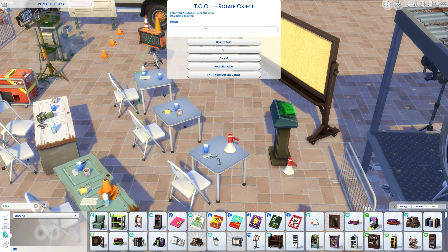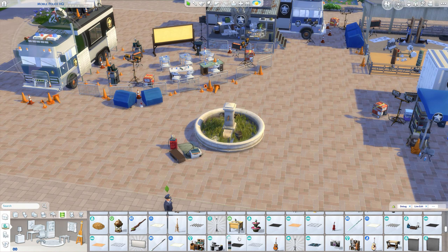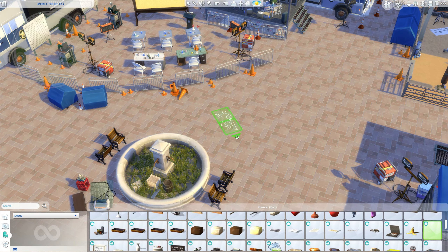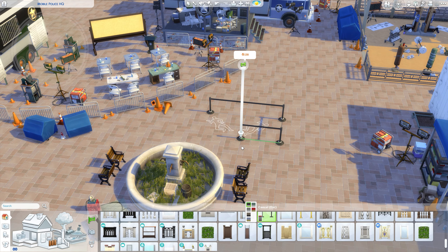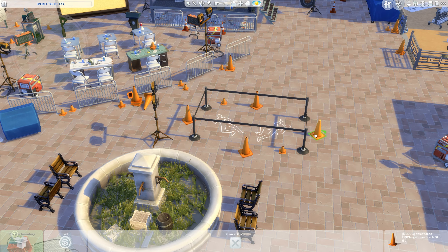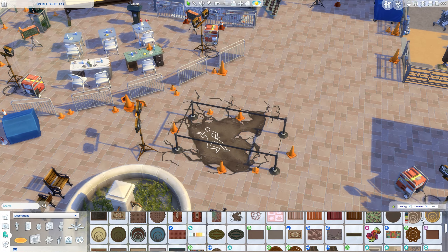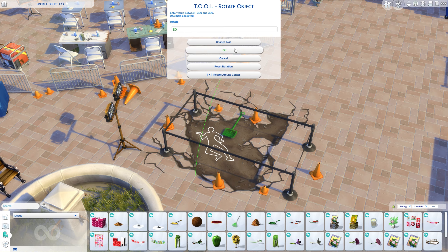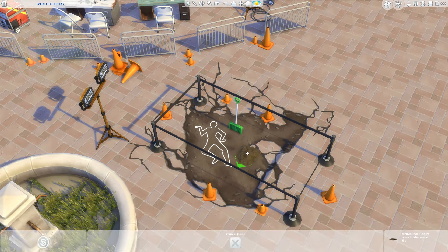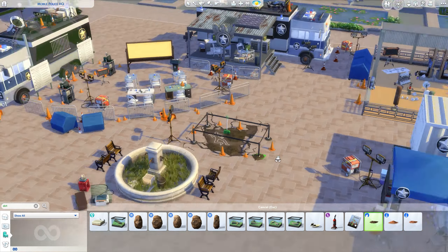Talking about the difficulties of playing this precinct — I gotta tell you, this precinct is actually quite easy to play because you have individual rooms and you always know where everything is. You know where the prisoners are in the truck, where the analyzer is, where the case board is, where the officers sit at their computers. You know all those things, so it's quite easy to navigate.